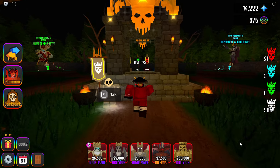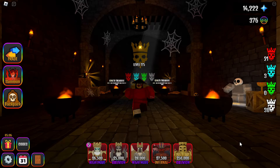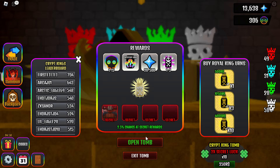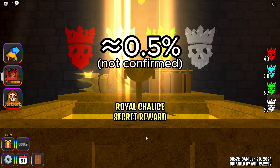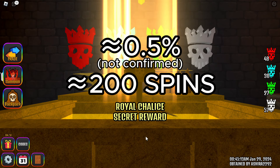After you get a lot of these tokens, go to the King's Treasure Tomb and spend all your tokens. With a little chance, about 0.5%, you can get a chalice from the tomb. It can take about 200 tries, but usually people get the chalice much sooner.